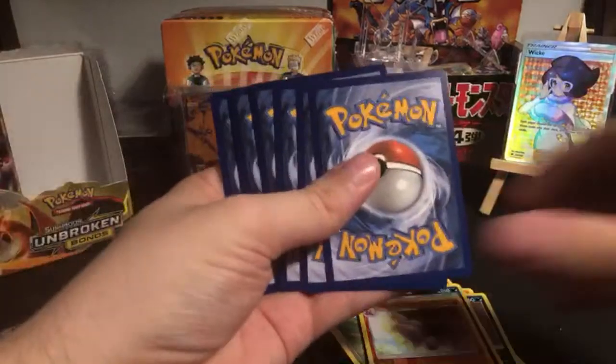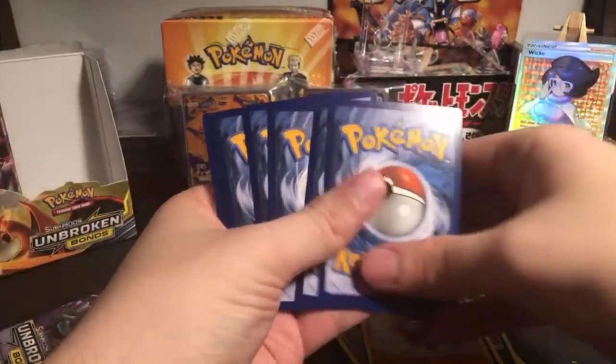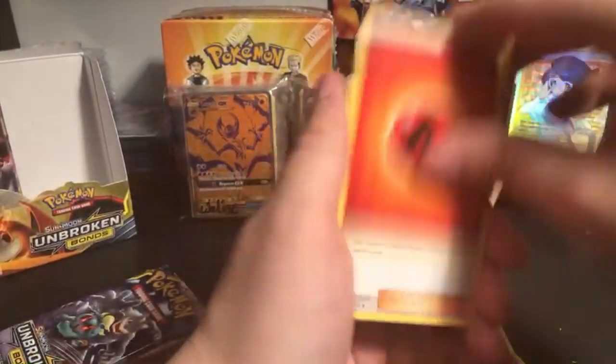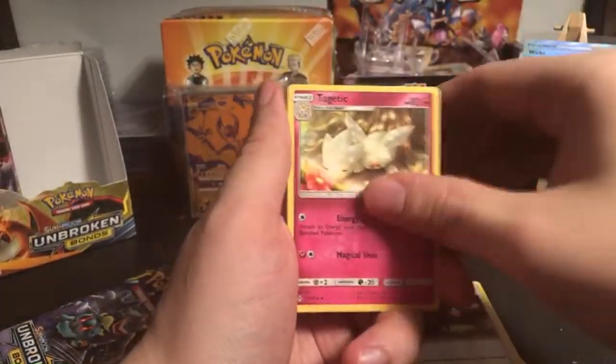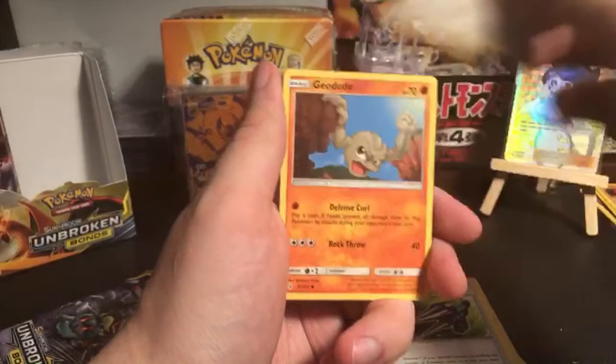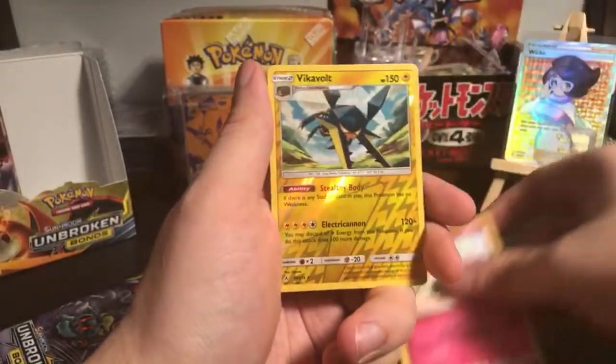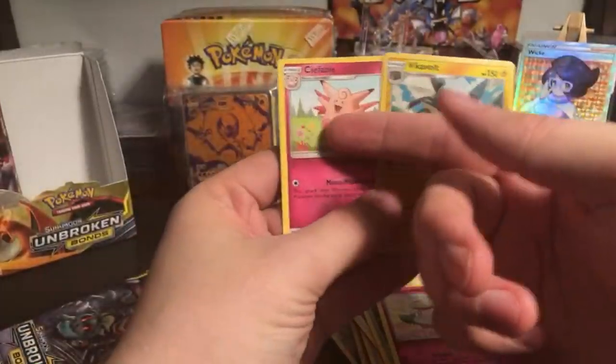Next pack: Coco's Trap, Togetic, Devolution Spray, Porygon, Geodude, Meowth, Venonat, Cottonee, reverse holo Vikavolt and Clefable. Man, imagine if this live stream was like my other channel and had 500 people watching - be crazy. I wonder how fast the packs would sell.